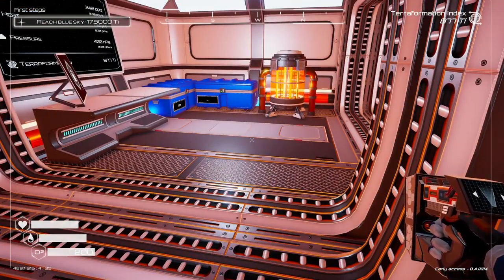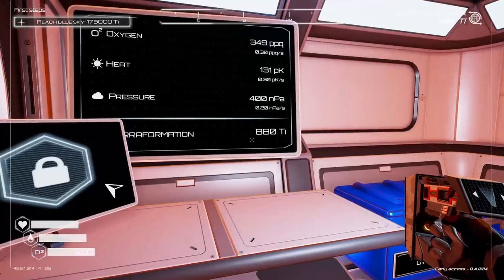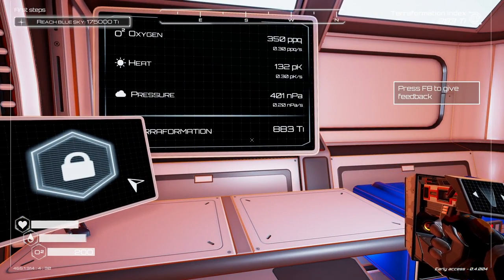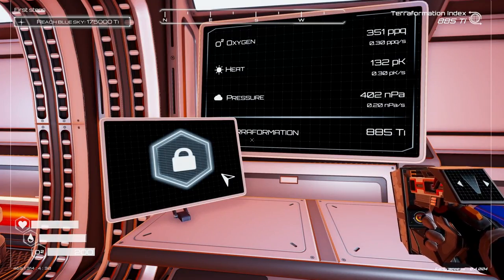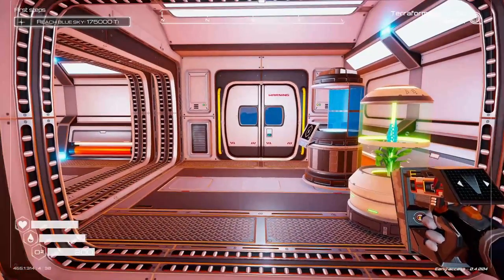Welcome back to Planet Crafter. Let's continue our journey. Our goal right now is to reach blue sky, so we need to hit 175, and we're only at 886 right now. So we need to start setting some more stuff up.